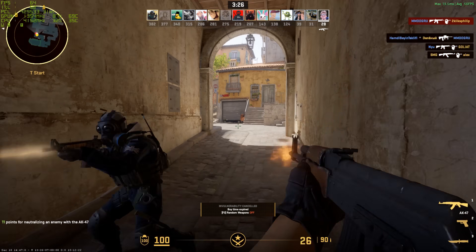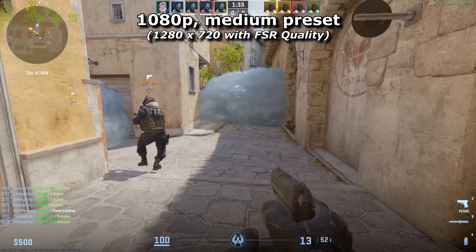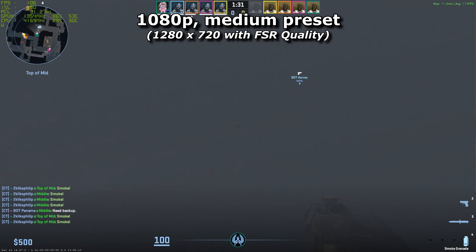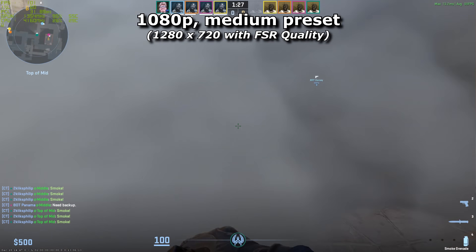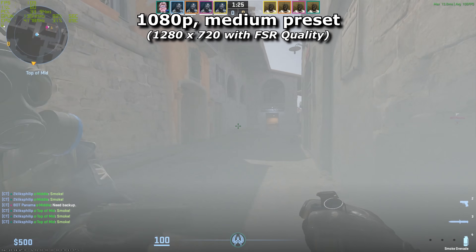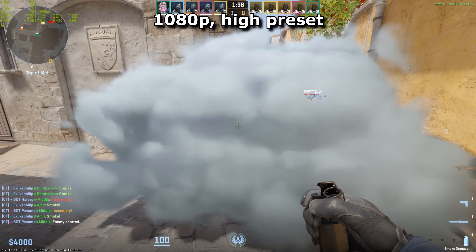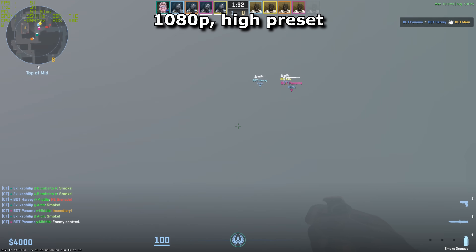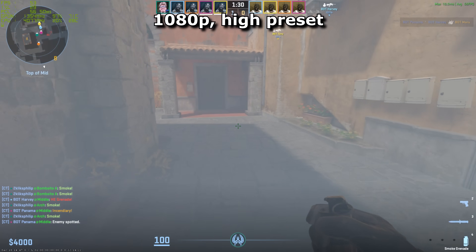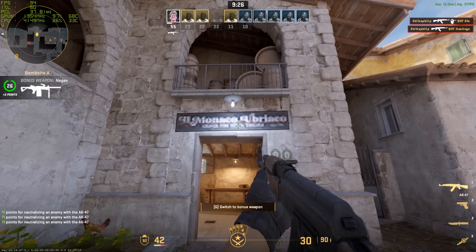With Inferno being one of the tougher maps to run, I carried out a few extra tests. I loaded up against bots and threw some smokes everywhere — one scenario that deathmatch doesn't test. At medium preset all was fine; I could have smokes everywhere and the framerate wasn't impacted. But moving up to high was where looking at and passing through smokes started to impact performance, making the experience noticeably laggier and my aiming less responsive.